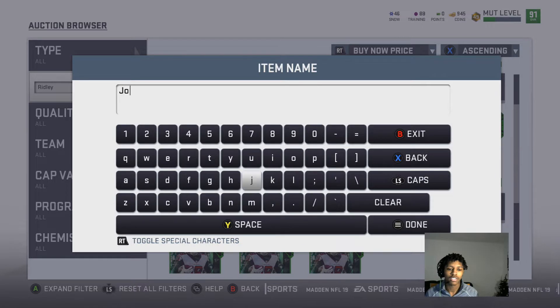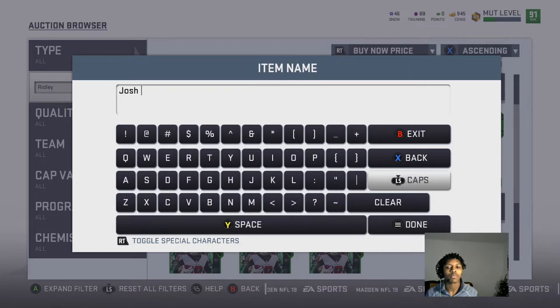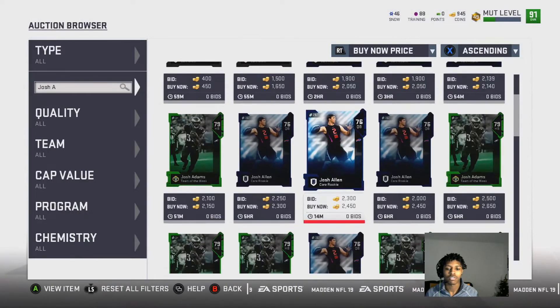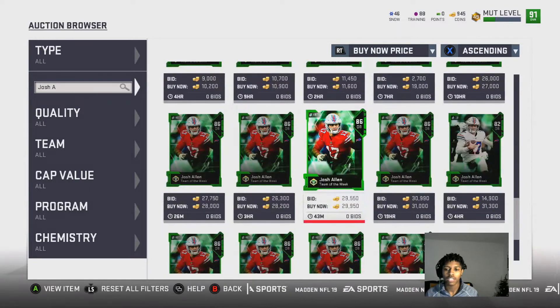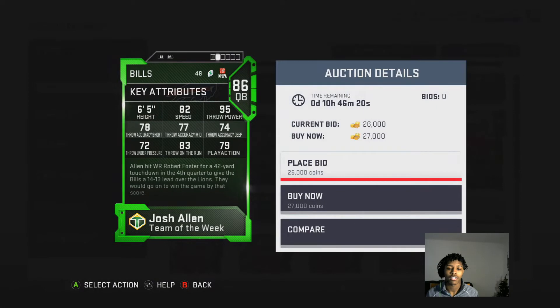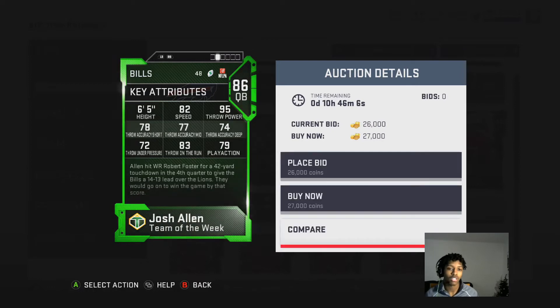Josh Allen — I know, why would you pick up this card? Let me tell you why. Team of the Week Josh Allen is about 23k — he's not that much. You can get this card for about 22k to 25k as well. 95 throw power, great throw power, nice speed for his overall. Really good for a budget team, good throwing on the run, not the best throwing under pressure, but nonetheless a really good card you want to pick up.